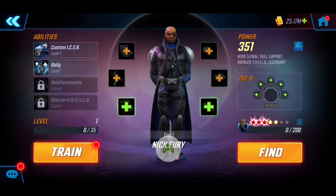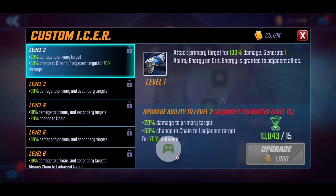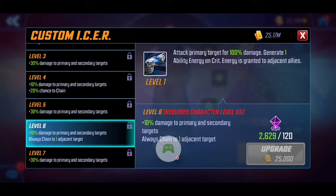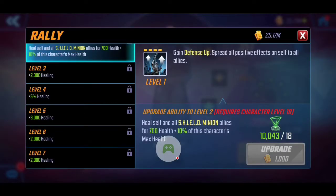Now that we've fully unlocked Nick Fury, let's talk about his skills and which ones we should T4. First, his basic attack: Custom Icer. It attacks the primary target for 100% damage, and if you T4 it, he generates ability energy on crits which is granted to adjacent allies — good for a Shield team. However, I don't think this is worth T4ing because going from level 6 to level 7 just adds 30 extra damage, and he already generates the energy naturally at level 6.